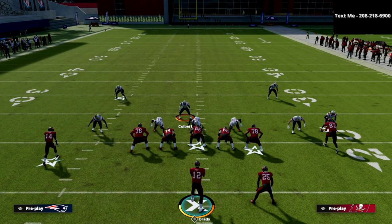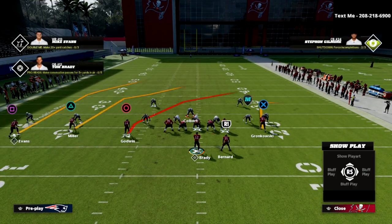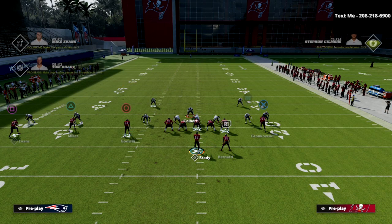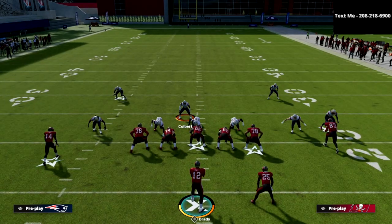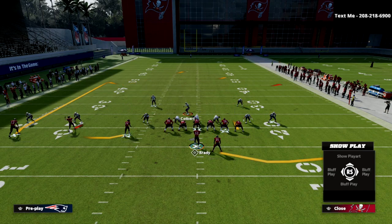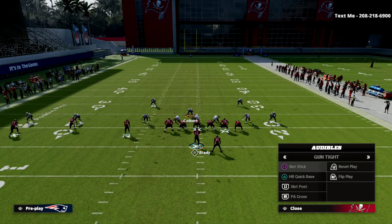Another reason why I really like this formation is because of where the tight end is located. You're going to notice that he is not outside of the formation, but he's also not attached to it. So if I put him on a hot route with Hot Route Master and put him on a crosser, he's going to go on a very deep crossing route, as opposed to the shorter crossing routes you get from the trio offset formation.